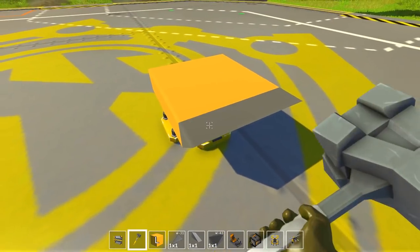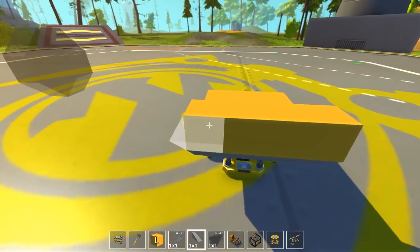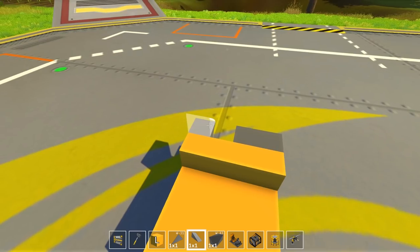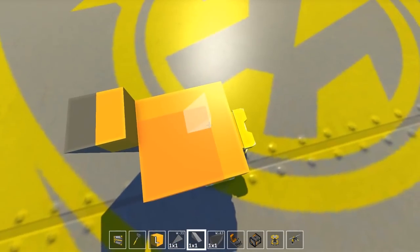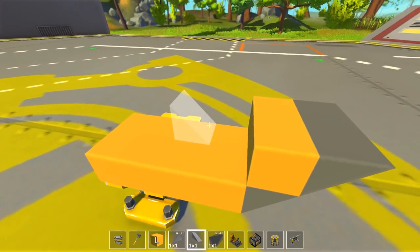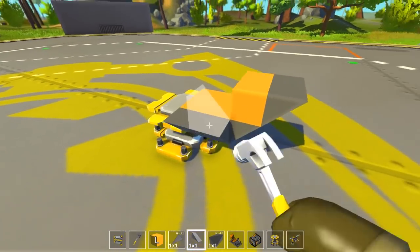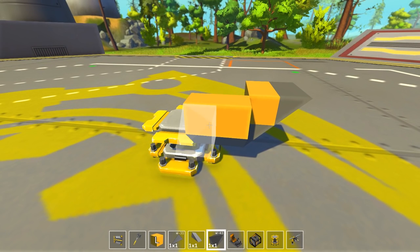I'll have it even. I don't really know what the plan here is yet. We definitely need it even. So we're gonna delete all but one section of this — four blocks. Here we go. I gotta figure out how to get wheels onto this sucker.